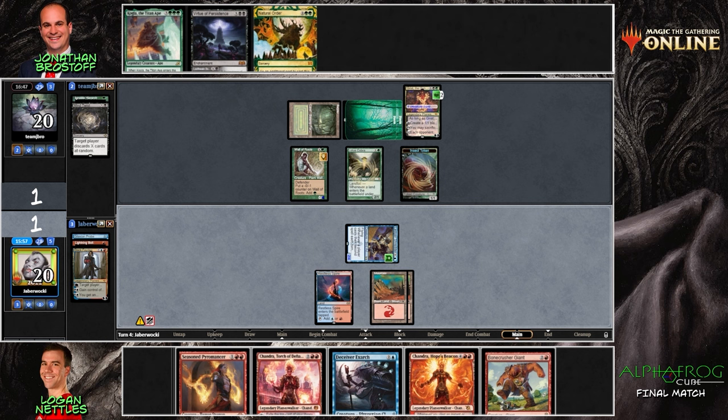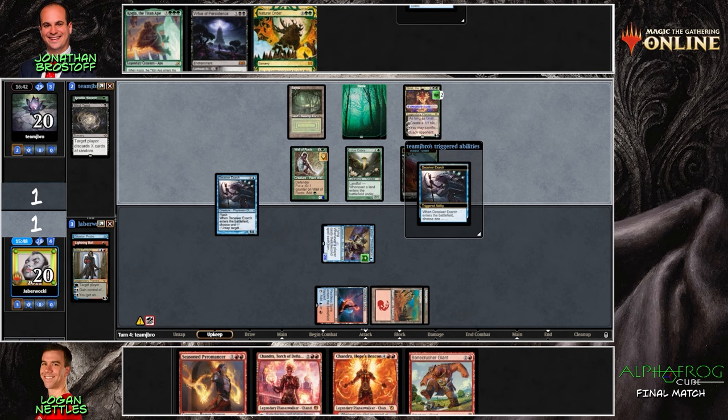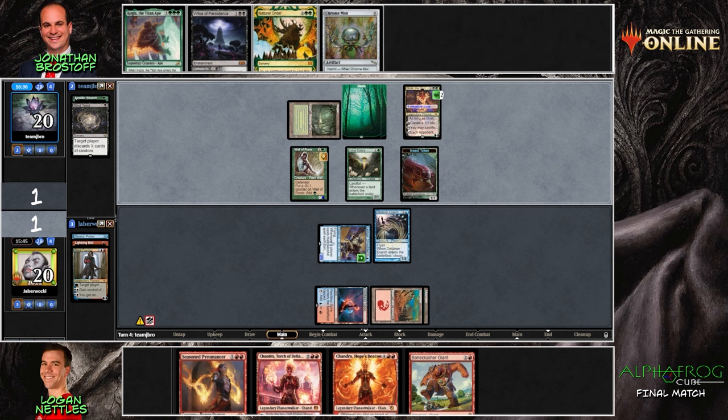Grist goes down to two. Really just hoping to see a Splinter Twin off the top for an exciting finish, but first we've got to deal with the problems in play. You can ambush the Deceiver and maybe kill — no wait, this is going to be upkeep. I was thinking he was going to try to ambush the Lotus Cobra when it attacked. It's a very conservative line — in my opinion it exposes your Deceiver to the Grist if Jonathan just wants to kill it. You don't have options anymore.